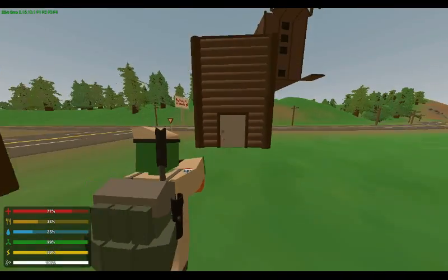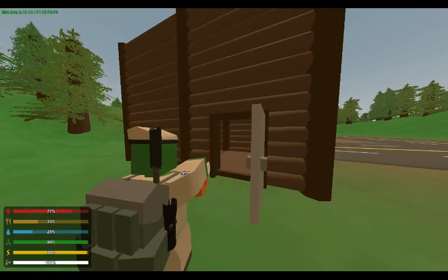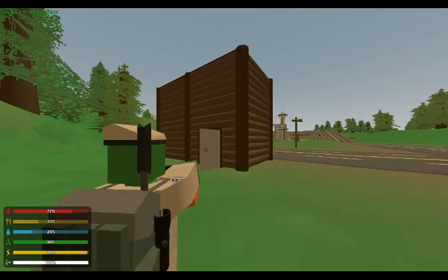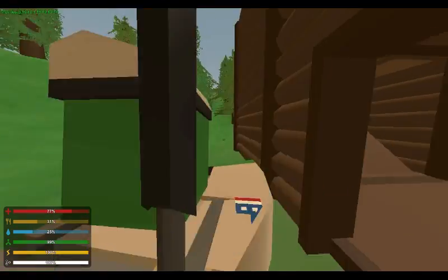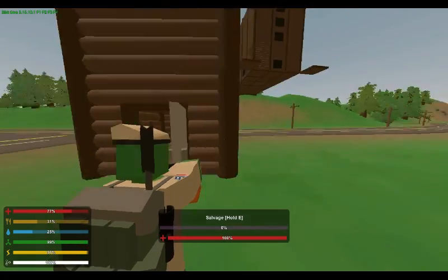I just made two of them to represent what you can do with the doors. You can place them in two separate spots — either on the side of the wall or on the front. I definitely recommend putting the door in the front, but that's just me.